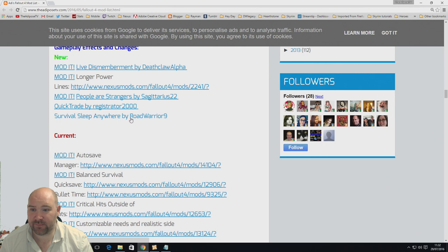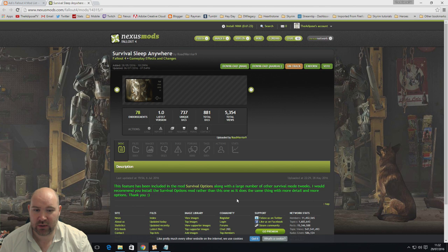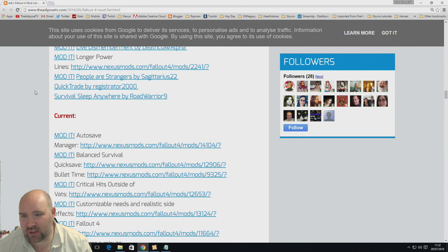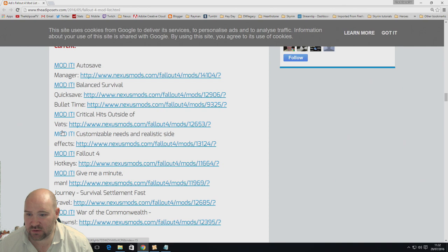Survival Sleep Anywhere — the author has mostly stopped supporting it, but I still have it. In survival mode, sleeping on a bed lets you sleep as long as you want, but a sleeping bag only gives three hours and a dirty mattress gives five. This mod removes that restriction. I've had times where I was exhausted and only got three hours on a sleeping bag — I wanted to sleep for days.